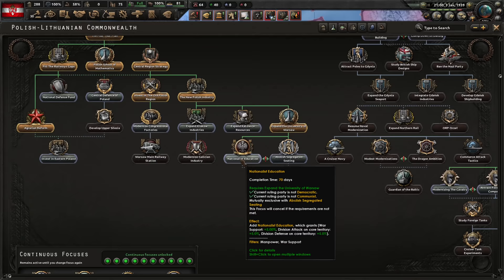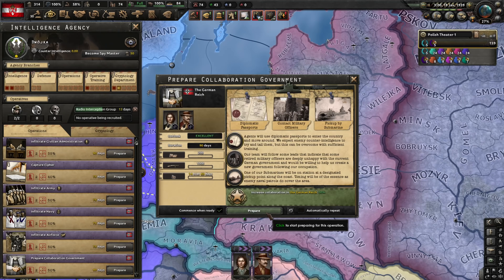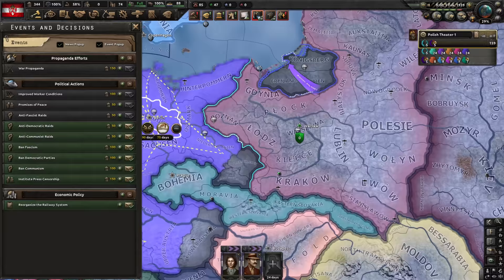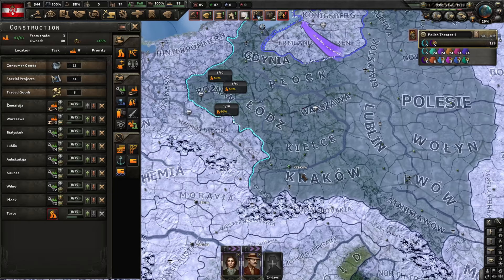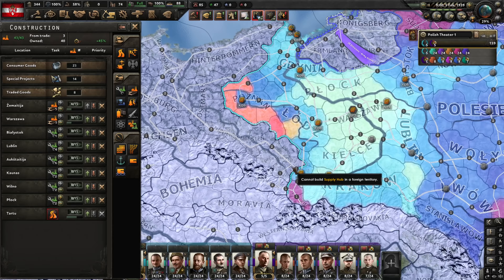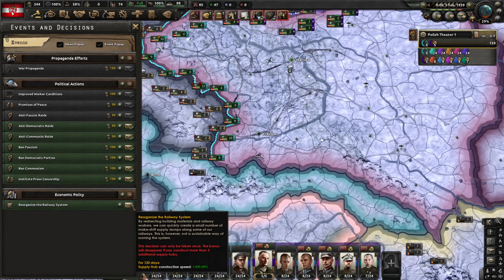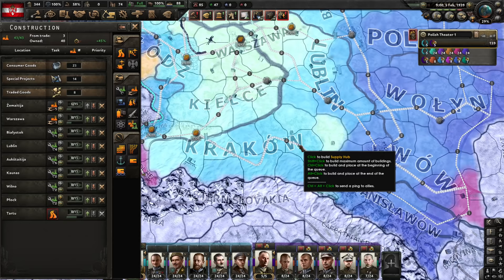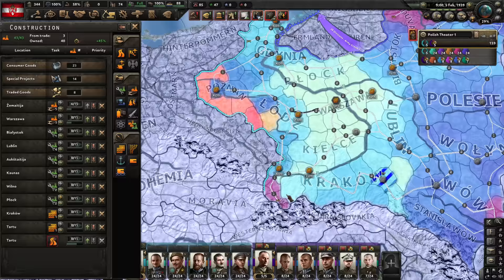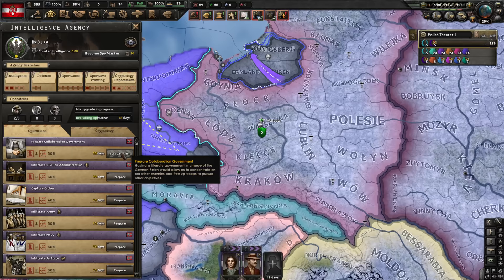I can always disband some forces if I'm too strong to go to service by requirement. Let's put all our manpower in the field for now and disband as we go along if we choose. Go to the German border. Let's do nationalist education — this will give us 5% attack and defense against the Germans in core territory. Let's prepare a collaboration government in Germany. I neglected the agency a bit and need to fix that. Should also infiltrate the army. The railway system — do we want to build more supply hubs? Let's do three additional supply hubs.